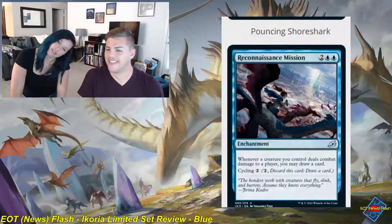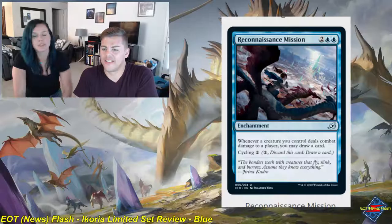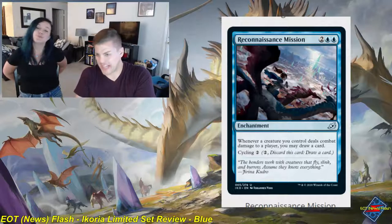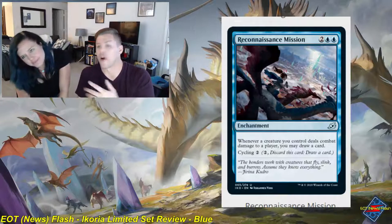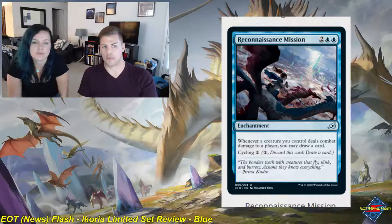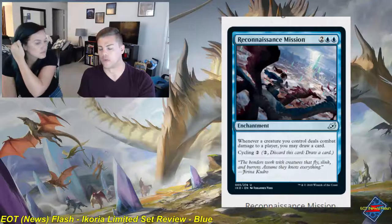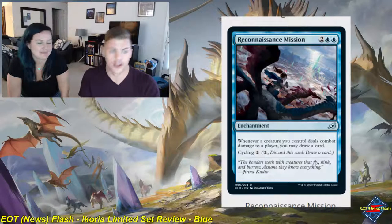Reconnaissance Mission — two and two blue, enchantment, uncommon. Whenever a creature you control deals combat damage to a player, you may draw a card. You can cycle it for two. Again, cards that get better because they can be cycled. If you resolve this and have the board under control — playing a tempo game with Shoreshark bouncing threats and tapping things — you will bury your opponent with card advantage so fast. In the right tempo-oriented deck: solid 2.5. I'm not wrong on these cards, they are absurd.